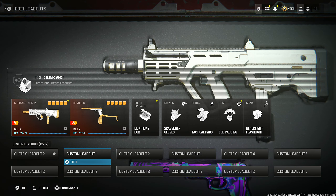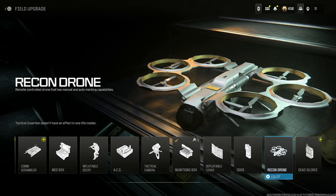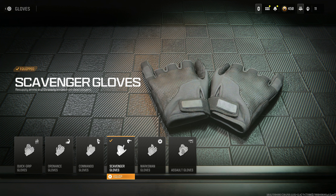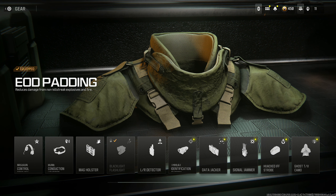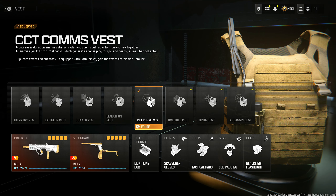Now, I'm going to give you guys every perk and vest you're going to want. For the field upgrade, you could run Dead Silence if you really want to, but I just don't think it's worth it. Make sure you have Scavenger Gloves on if you're playing multiplayer respawn. Tactical Pads so you can slide cancel efficiently. EOD Padding so you're not getting blown up by random nades, claymores, all that stuff. The Blacklight Flashlight is so useful — it shows recent enemy footsteps, so if somebody's hiding in a corner you'll catch them by surprise. I also put on the CCT Comms Vest — every time you get a kill they drop an intel pack, you pick it up and get a ping of where the enemies are. It's ridiculous — you need to have this on there.